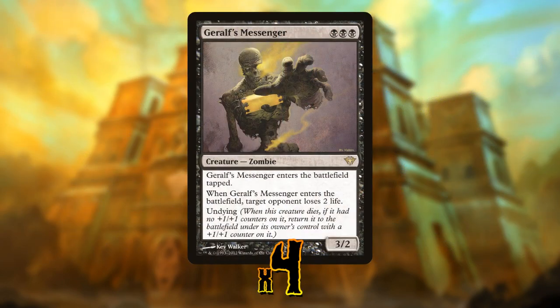It gets even better with Geralf's Messenger. This thing is pretty spicy and a really good card by itself. It's a three mana 3/2 that causes the opponent to lose two life when it enters the battlefield. But then it has undying, which means if it dies it comes back into play with a plus one plus one counter as a 4/3 and causes the opponent to lose two more life — so it drains for four total. And then you combine it with Wayward Servant and Dire Graf Captain, and now it's draining life when it comes into play, draining life when it leaves play, then draining life when it comes back into play. It's just so much value out of all these recycling zombies.